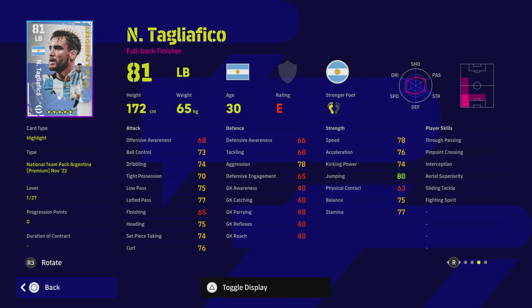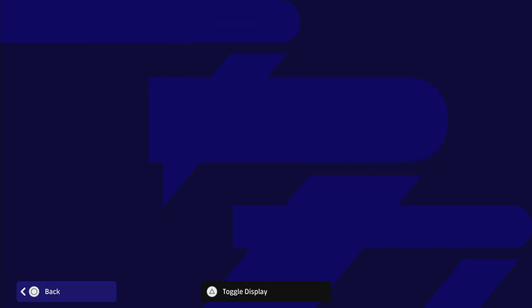Tagliafico is on E rating so he's kind of a write-off this week. He does have unwavering form and interception, and he's more of a guy that's going to be getting crosses into the box - early crosser and pinpoint crossing. With some of these cards, the way the meta is going it's hopefully going to suit wide play. These are players you could slot in - they've got lovely team play style proficiency that you can play with any manager.